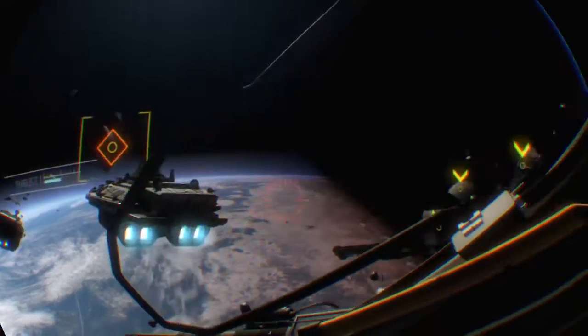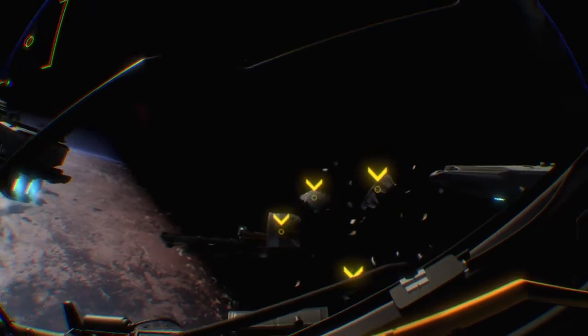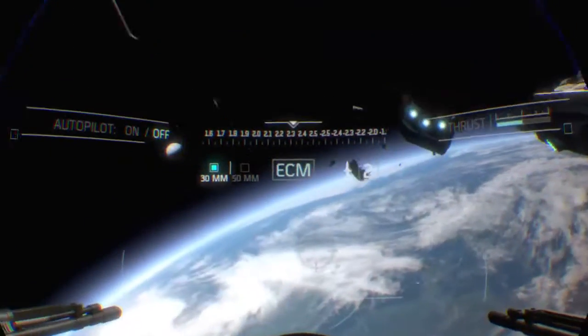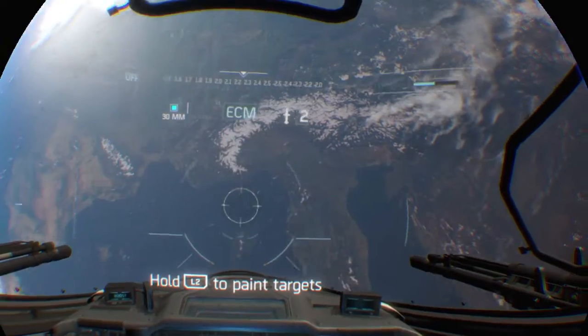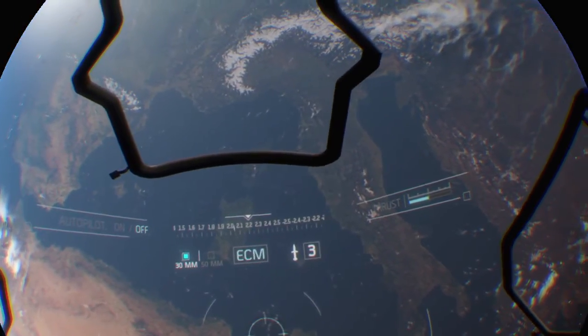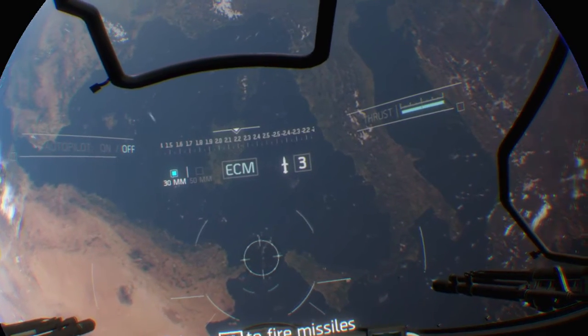Copy that, Actual. One missile should take care of the large pieces. Hold down the left trigger to enable the targeting reticle. You can mark targets using your head movement. Release the trigger to fire. You can paint up to three targets at once. Inbound speed 440, angels approach 4340.